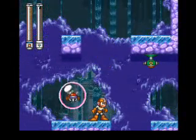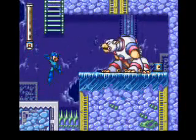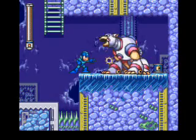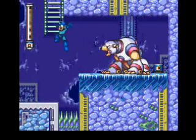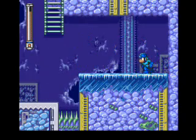Then hop down, use the Danger Wrap on this asshole, and move on. This polar bear has a different trick — in addition to the ice he fires at you, he'll also roar so loud that chunks of ice come falling off the ceiling. Run between that, take him down, and grab the easy E tank behind him.